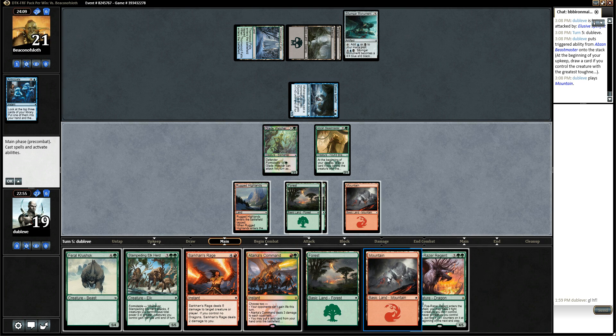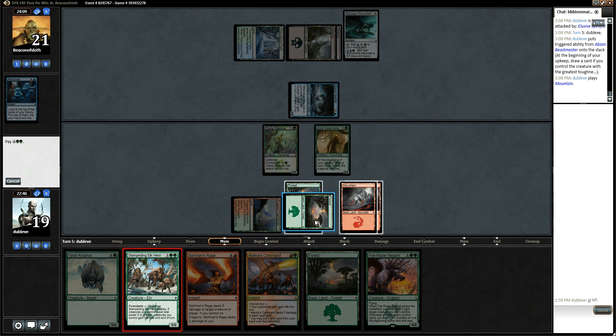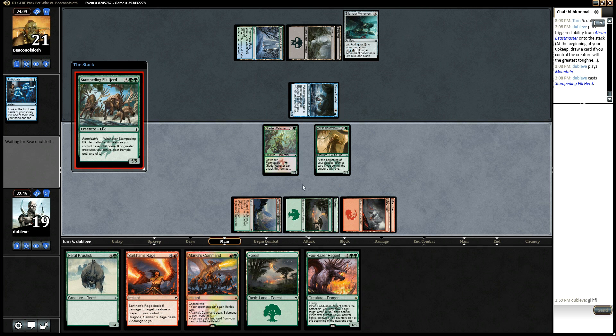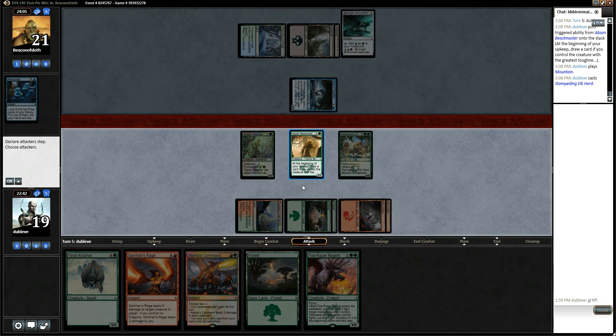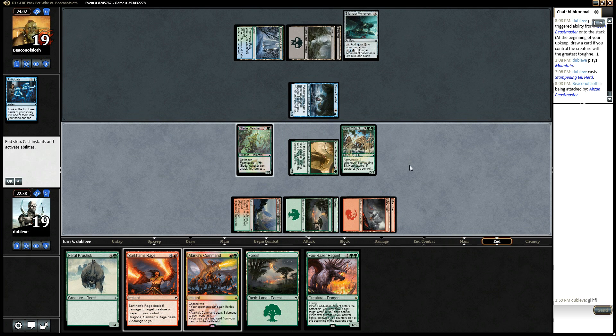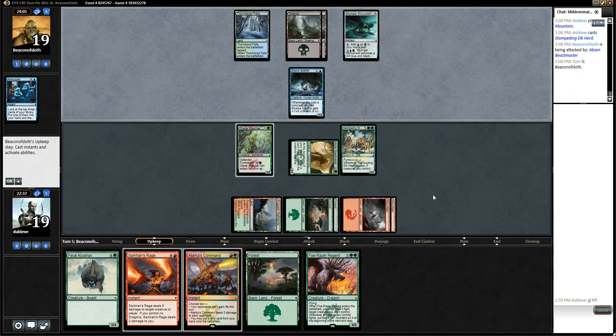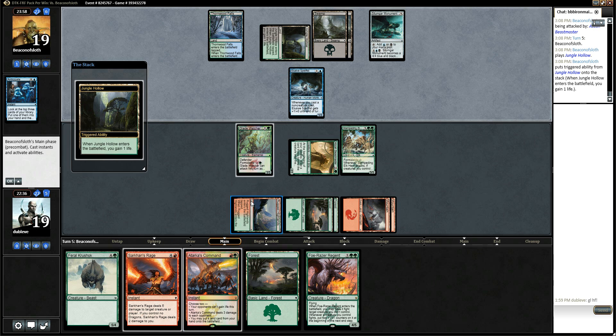Foul-Tongue Regents! That card's awesome. So I think I'm just going to probably slam Elkurd here. And next turn I can play a five drop and attack with Glade Watcher, which seems kind of sweet. Hopefully we'll get to Foul-Tongue Regent mana. This is what this deck's supposed to do — just kind of curve out with big beef, and then have some combat trick type spells to do stuff.